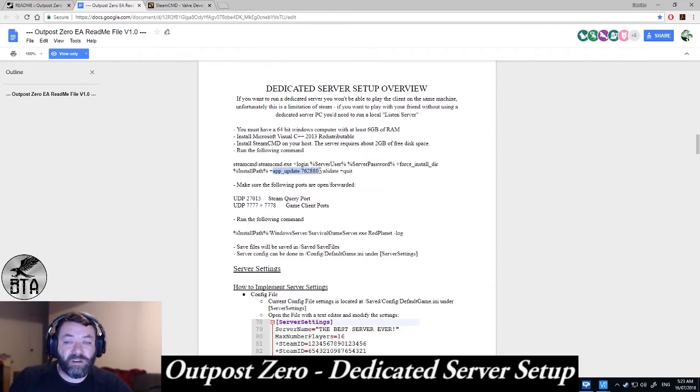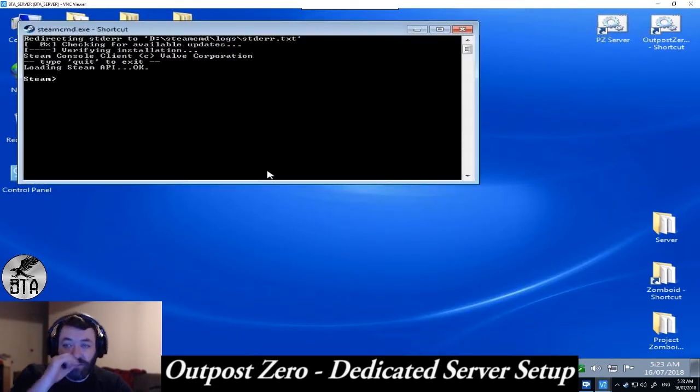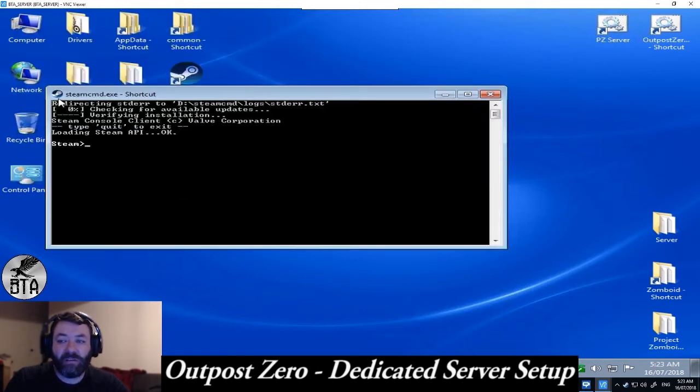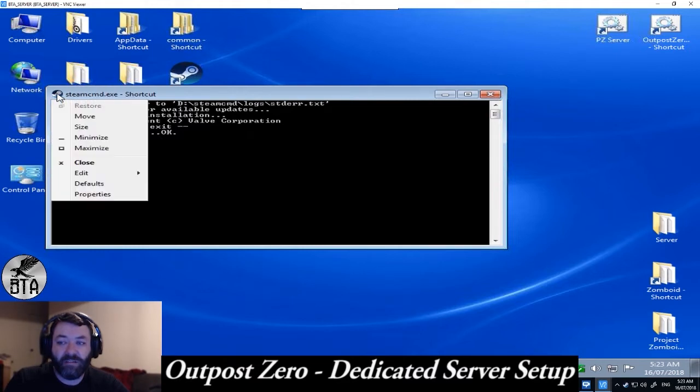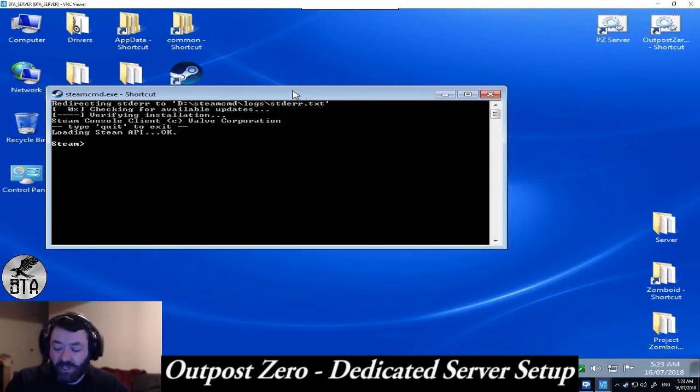Right here is where we got the other information to put in. You can copy and paste this, so copy and then go into your server. For anyone interested, I'm obviously running Windows 7 on our server box at the moment. You can't use Ctrl+V in the command prompt window, so what you can do is if you've copied some text, you can click in the window and then go Edit > Paste.